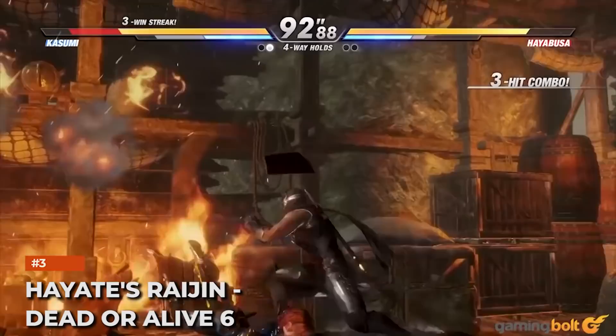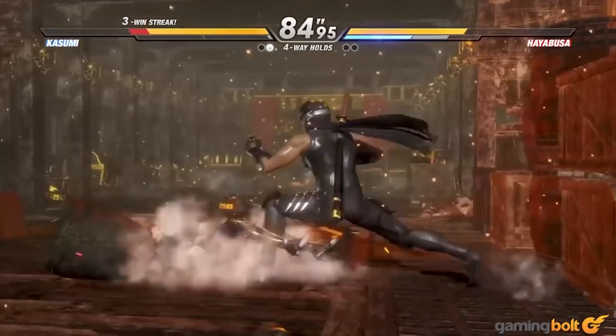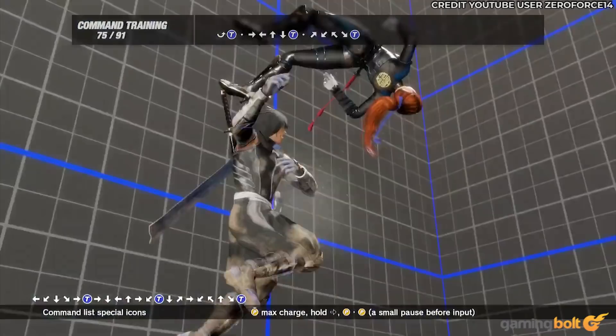Hayatei's Raijin – Dead or Alive 6. While it comes across as a relatively short combo with only three hits per se, Hayatei's Raijin is one of the more notoriously difficult throw combos to pull off. It starts with a forward quarter circle plus throw. Then, while the opponent is in midair, you have to hit forward, back, up, and down plus throw.